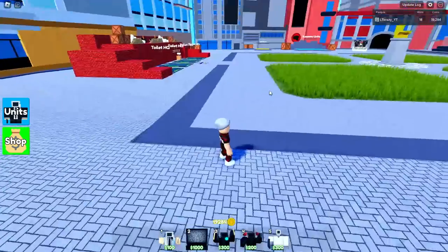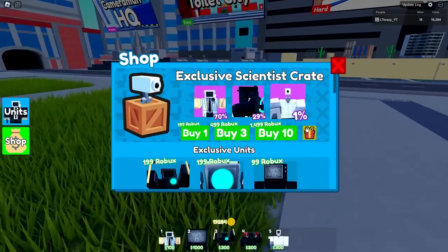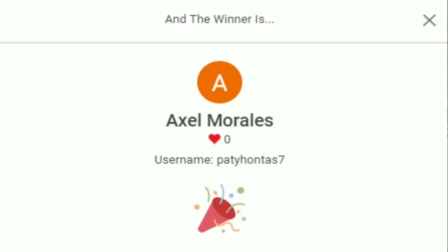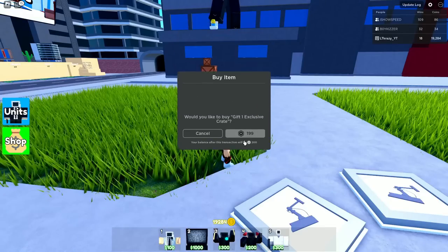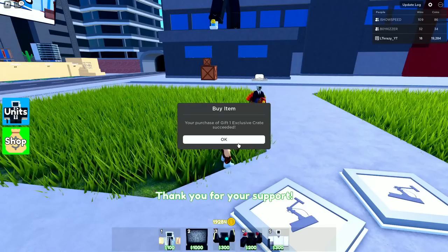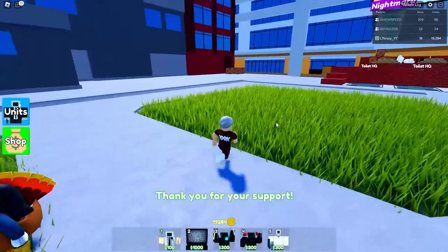Before we get into the next one, what do you guys say we give one of you lucky viewers an actual crate? We're gonna gift one out to one lucky person. The winner's gonna be popping up on the screen right now, and we'll give them the crate. Shout out to Axel one more time - here is your free crate. I really hope you get the really good item. It's super hard to get, but I believe in you. Hopefully I can get it in this video as well. Open that up and let me know what you get.